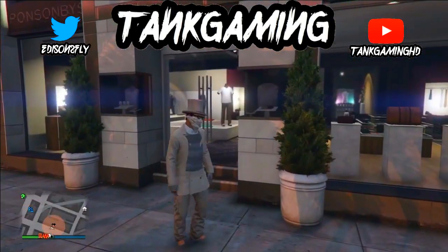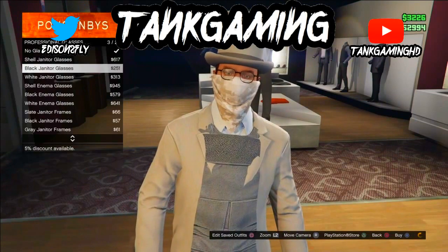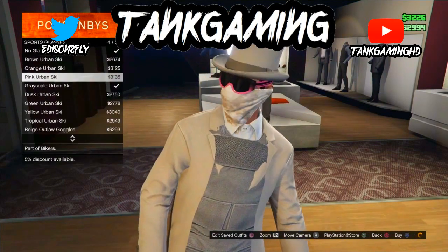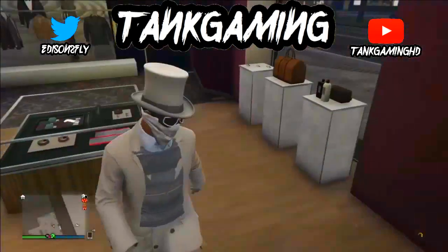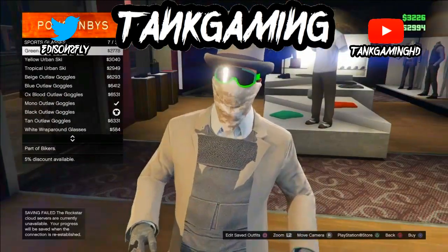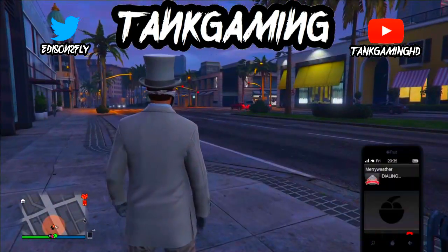You're gonna need a couple of tries, but it's not that hard. Afterwards, save the outfit. Then click on any goggles that you want for the outfit.